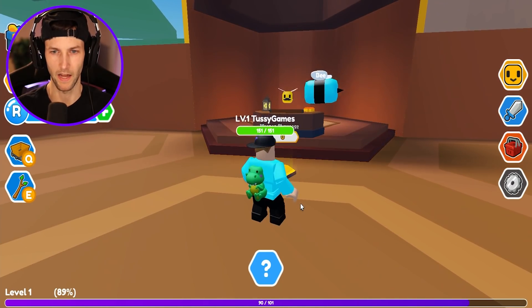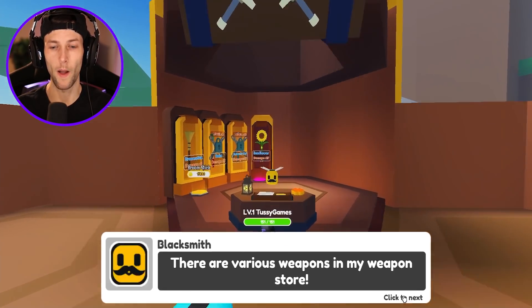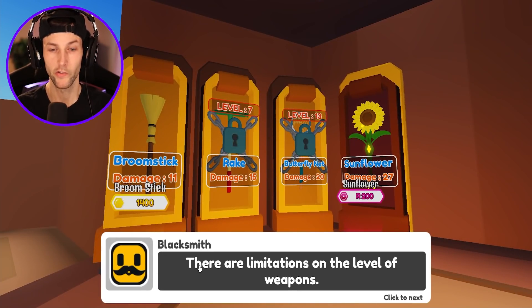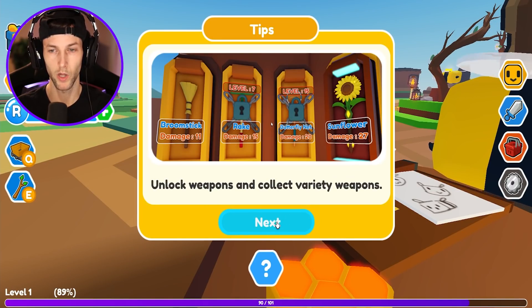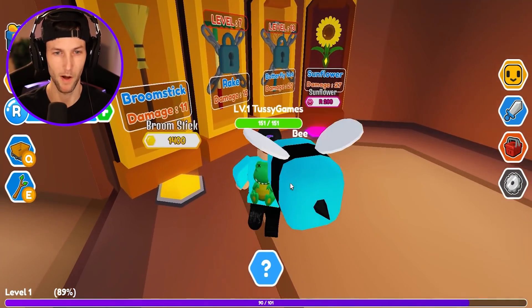Weapon showcase — this is a weapon shop. There are various weapons in my weapon store. Oh, so this is the blacksmith. This is just like My Dragon Tycoon — you could do all the cool stuff where you get amazing weapons to fight the big bosses.